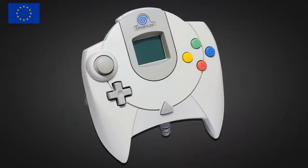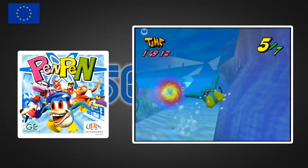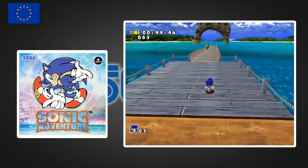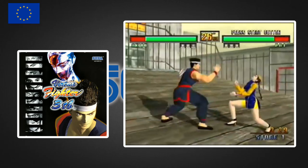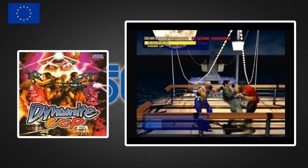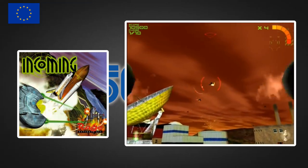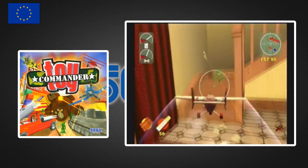Just over a month later on October 14th was the Dreamcast's European launch. Despite being quite close, the European and US launch lineups were very different. Europe got 10 games — roughly half that of the States. Pen Pen Tri-Isilon featured again, the only game in all three regions on release day. Four games from the US list featured: Blue Stinger, Expendable, Sonic Adventure and Power Stone. One from the Japanese launch: Virtua Fighter. The four games unique to Europe were 3D beat 'em up Dynamite Cop (Dynamite Deka 2 in Japan), vehicular shooter Incoming, Sega Rally Championship 2, and Toy Commander.